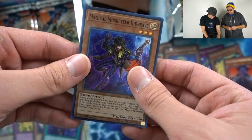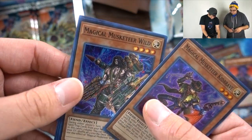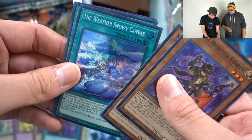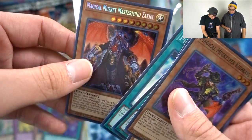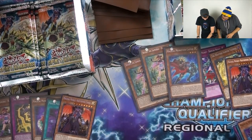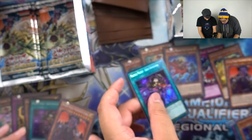Another Kid Brave. Magical Musketeer Wild — he reminds me of someone from a video game, it's on the tip of my tongue. Photon Veil and Magical Musket Mastermind Zakiel. We got Constellar Belt, Genba, Smoke Signal, and a Cross-Domination. Got you another good one, Franny.